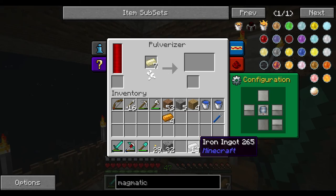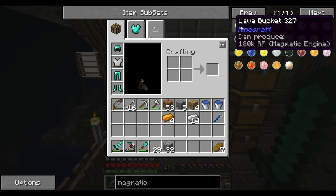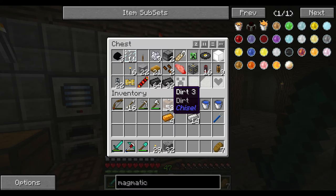Let's just make some more here and keep making more of these guys. What we are going to actually make here - if you look at the lava bucket - in the magmatic engine, which is the next tier of engines from the coal steam engine, one lava bucket could actually make 180k of the redstone flux. That's half one of those battery things, which is actually pretty good.